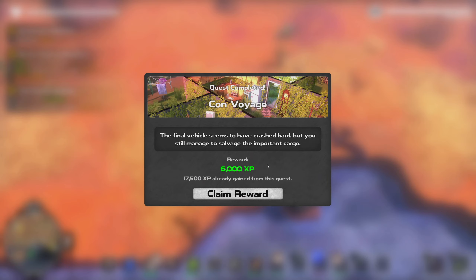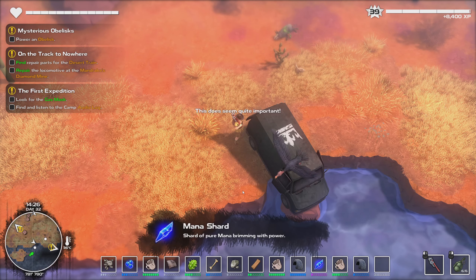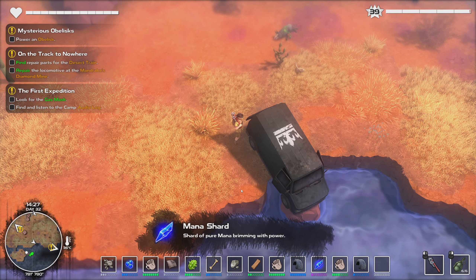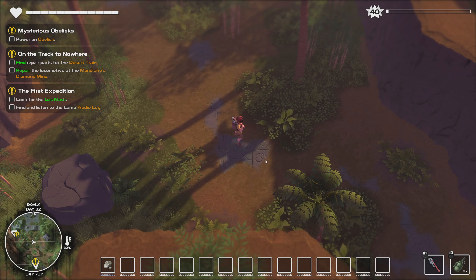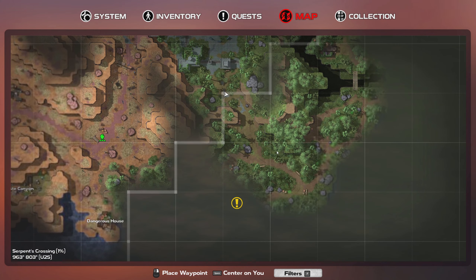The final vehicle seems to have crashed hard, but you still manage to salvage the important cargo. A Manor Shard — shard of pure mana, brimming with power. That's new! Found my way down into this area; it doesn't seem like it's far away.